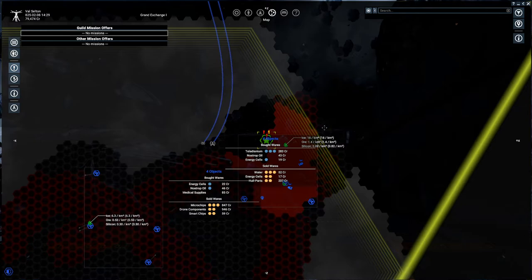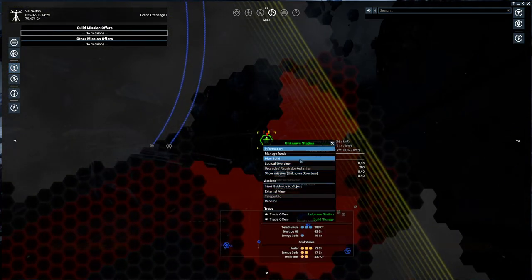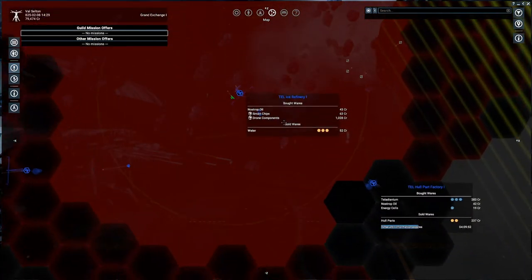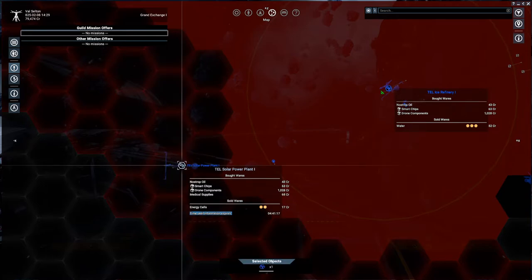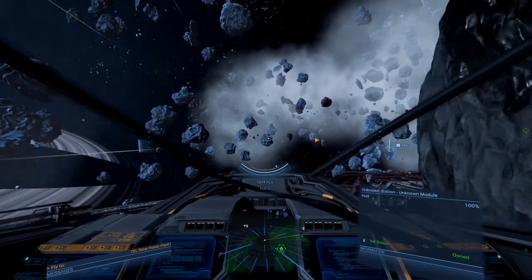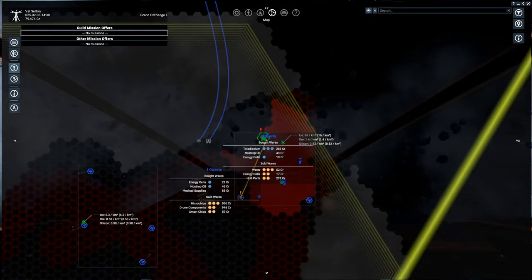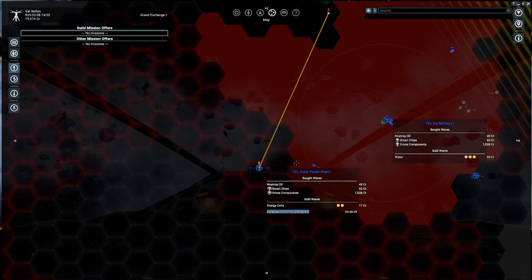So our next step is to requisition some of these things. Energy cells are relatively cheap - we need 101 energy cells. How much would that actually cost to buy? These are like 19 credits. Actually, these are bought over here - there is a solar power plant over here, they sell energy cells for 17 credits. So let's just head over this way. I'm going to boost out of here for now because I think we're going to need to make our way around. We need 101 of them - so how large are energy cells?